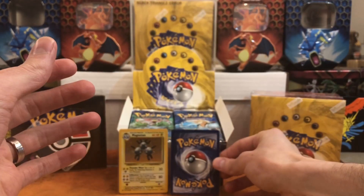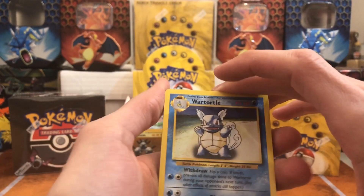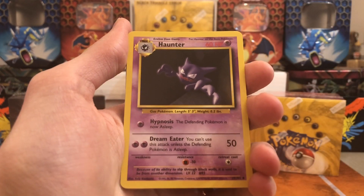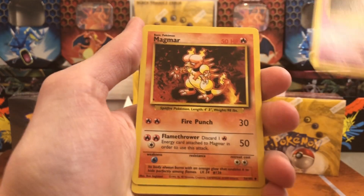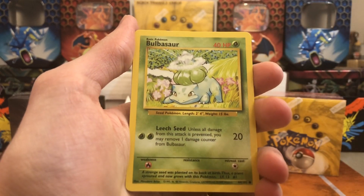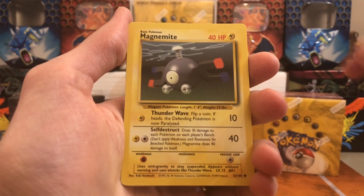Let's see what we get. Oh, another Wartortle — nice. I feel like Wartortle is actually kind of a hard card to pull as an uncommon. We got Haunter, we got Magmar — that's a nice one.